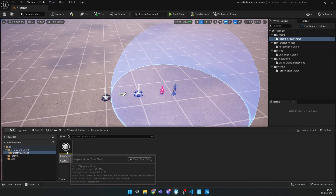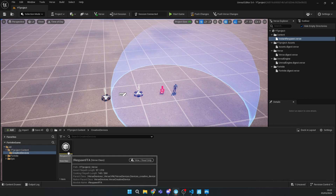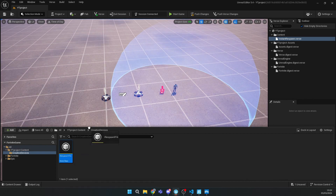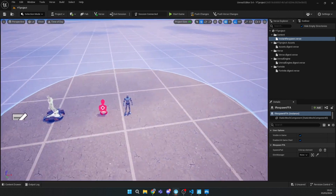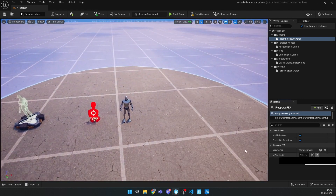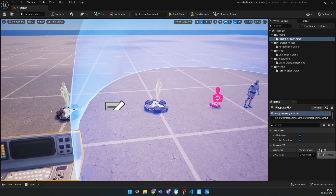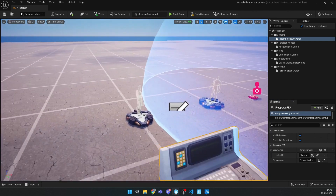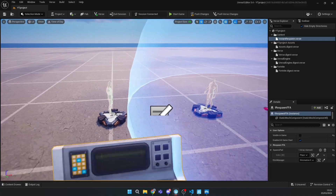As always, you need to go to your insert creative devices, copy the Respawn FFA device, and go to the Elimination Manager and copy that. Here you can just click and drag on your spawner.